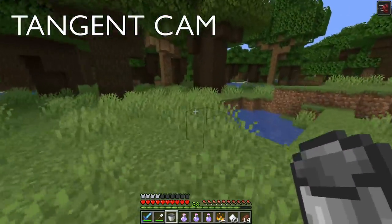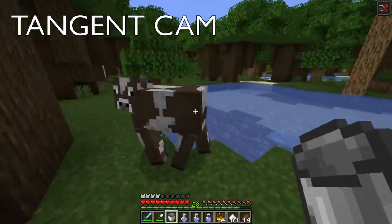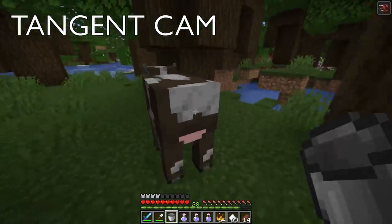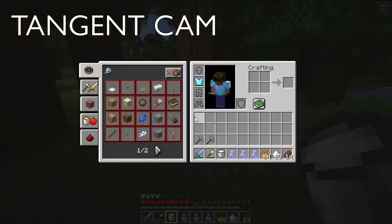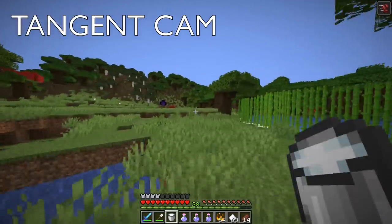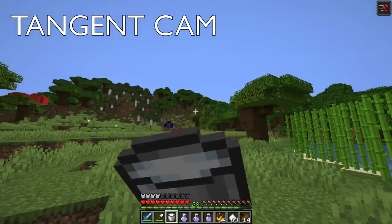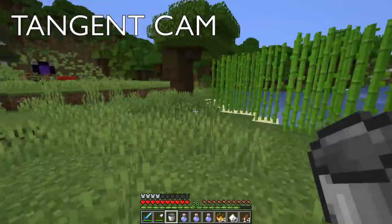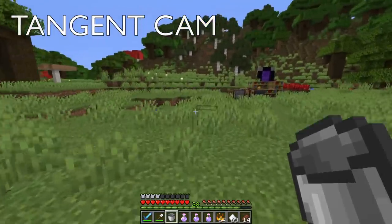Quick tangent: if you want to get rid of any effect — whether it's a potion or otherwise — you can do it by milking a cow. Get yourself an empty bucket and right-click on a cow; they don't even have to be looking at you. You'll get a strange noise and a bucket of milk, and that bucket of milk will remove any status effect if you drink it. That's a really good way of getting rid of effects like poison or things you don't want on you.